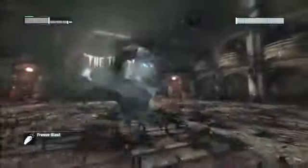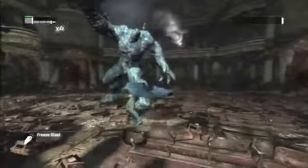Round 2. Clayface will introduce a new spinning clay attack that flings bits of clay in all directions. Simply repeat the process we used in round 1 and Clayface will freeze solid. Once again, Batman will retrieve the sword like before. Attack Clayface with all your might slicing him into pieces.